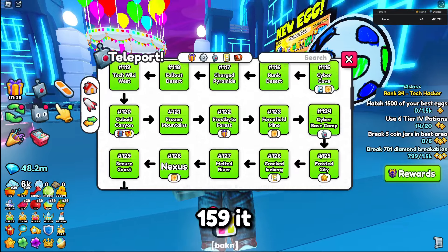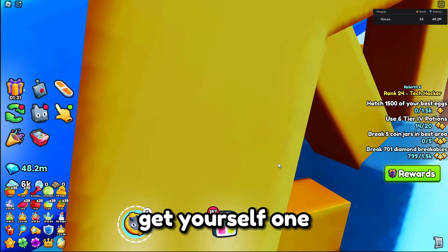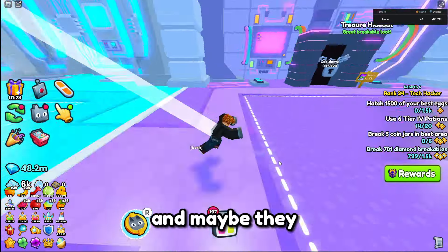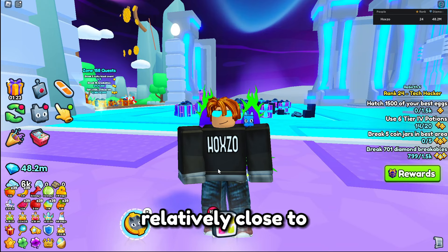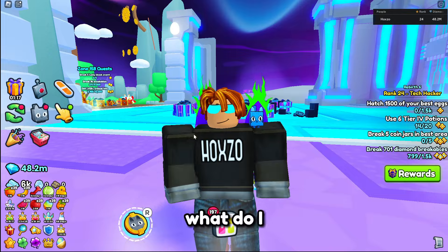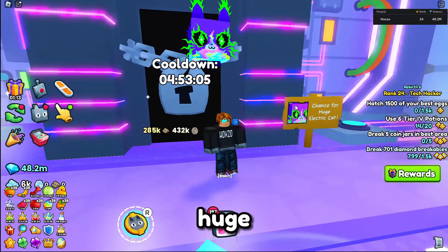This new secret hideout at Area 159 is so broken. If you have the Super Drops game pass, you will definitely get yourself one from the keys well. Maybe they nerf it by the time this video comes out, maybe they don't — so if you're seeing this relatively close to the release date, do it now. Get yourself one of these keys and you'll definitely get this Huge Electric Cat.